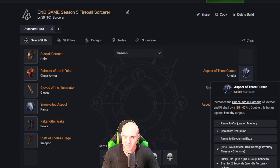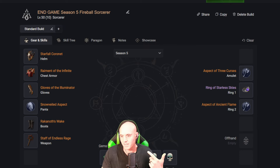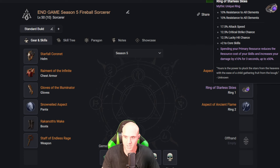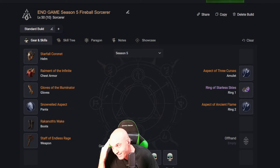On the amulet we'll have critical strikes for Meteor and Fireball increased — this will be 60 percent doubled to 120 when targets are healthy. For rings, Conjure Mastery and Devouring Blaze is like the dream — I haven't gotten it yet, but hopefully that will happen. You should be able to get cooldown reduction on one of them, and the other can be your best stat after that. The Ring of the Scarlet Skies is really good — it has core skills, so you're getting Fireball and Meteor there.